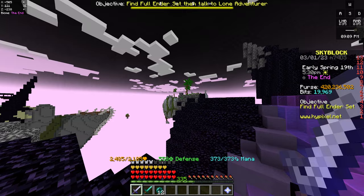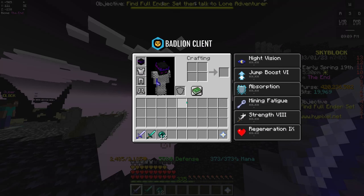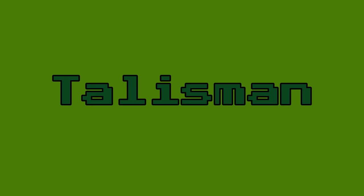You can see how much Crit Chance, Crit Damage, and Strength you have by holding your main weapon in your hand, then pressing E to open your inventory, clicking on the Skyblock menu, and hovering over your Skyblock profile with your mouse pointer.